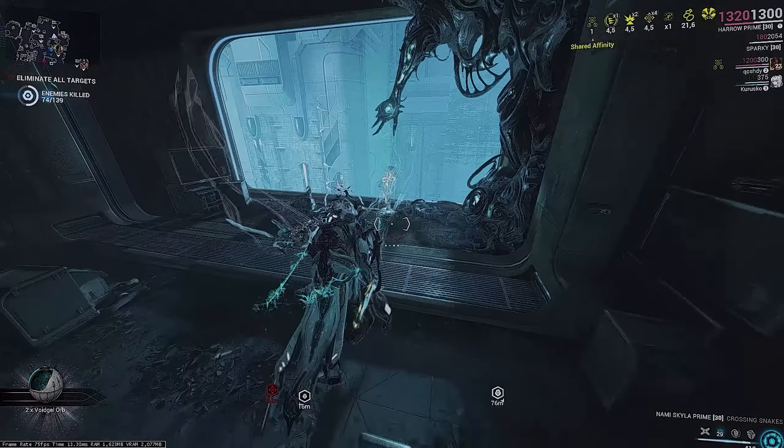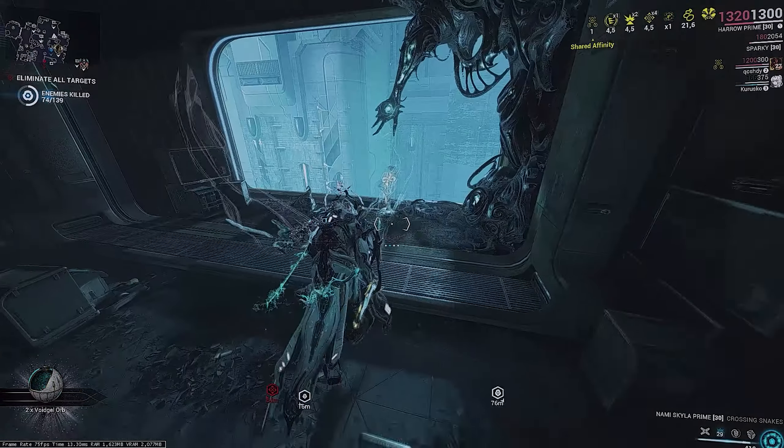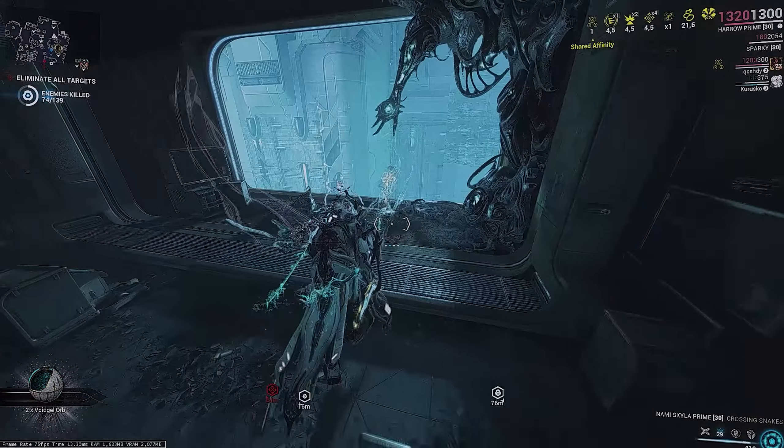With the Focus school being entirely reworked, there are a bunch of new perks. Zenurik is relatively the same — they just got a bunch of buffs. Madurai also got a ton of new changes and buffs. Unairu is now the best for end game, as being able to strip armor is really nice. Apart from Void Sling, there isn't much else to complain about — most of the Focus rework was pretty good. It's just Void Sling bringing it all down, which is really unfortunate as it was a central mechanic to the operators.